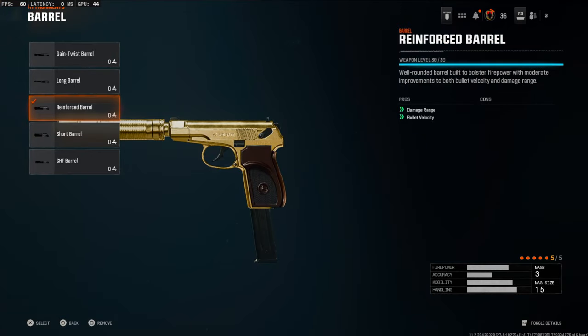Over on the barrel, we're going to be going with a reinforced barrel. This is going to boost your damage range and bullet velocity, allowing you to win crazy gunfights. You'll see in the gameplay — I was winning a lot of gunfights I probably shouldn't have won.